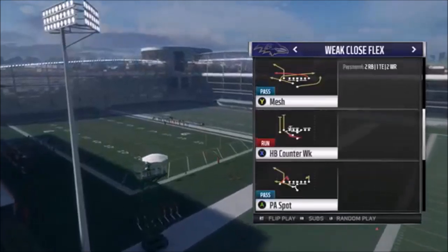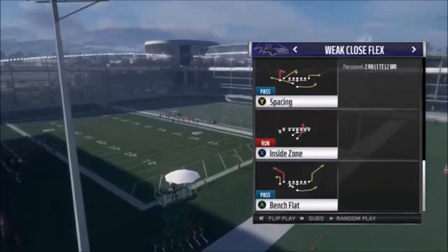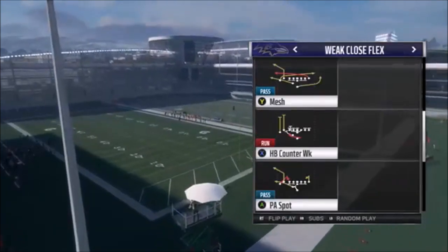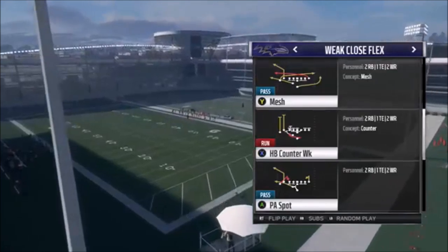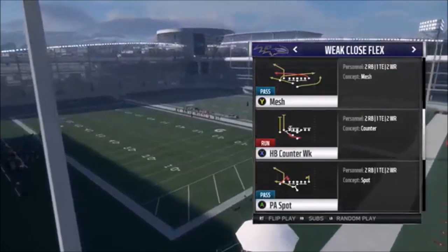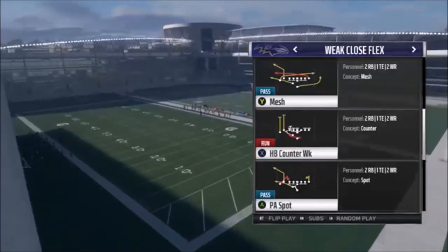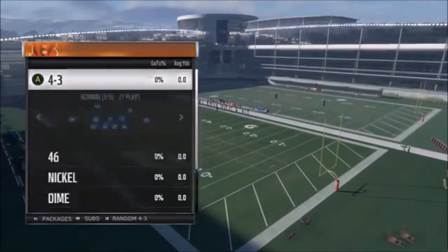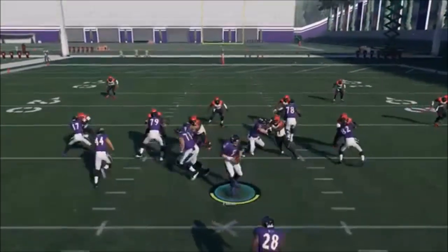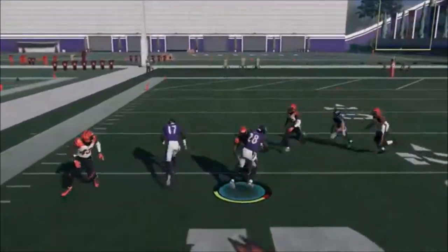I came in here looking for a toss play, which was one of my favorites last year, but I couldn't find it. What I did find was something similar but much better — the Halfback Counter Week. Unlike the toss play, this one has pulling linemen, which makes it a much better blocking play. Counter plays were really big last year and I think they're going to be big again this year.